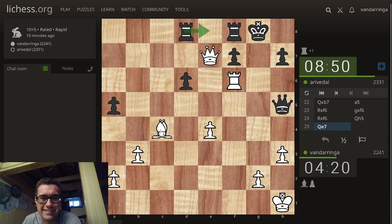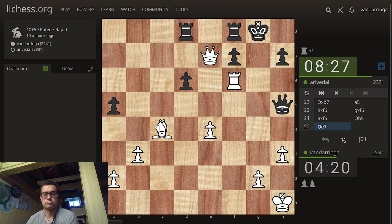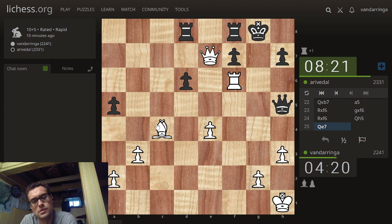Rook d8, rook to e8, bishop check. If he takes with the rook, I take this rook with check — so that's no good. He has to take with the queen. Rook here, bishop takes, take with the queen, I take with the rook, he needs to take my queen, I take his. I'm up a couple of pawns in a rook ending — or maybe just a pawn. I was confused by the plus one. I'm down the exchange, but I'm up a pawn and I'm up an attack.